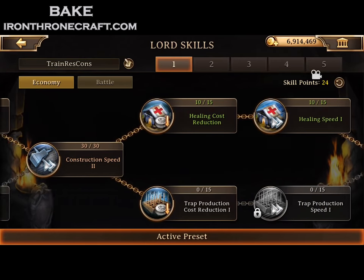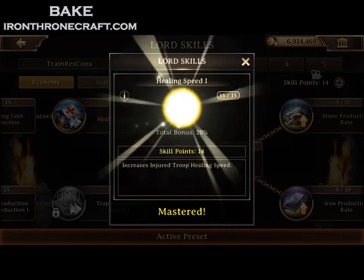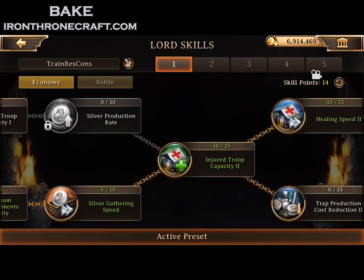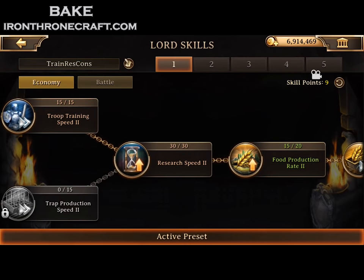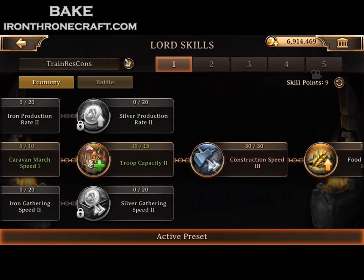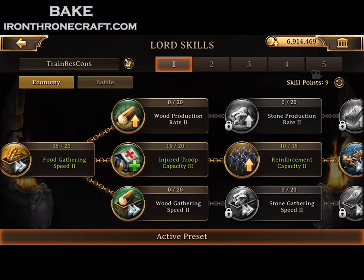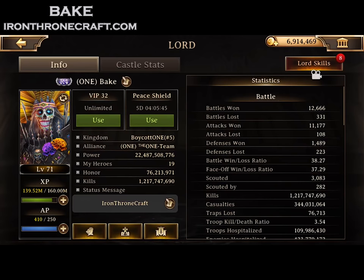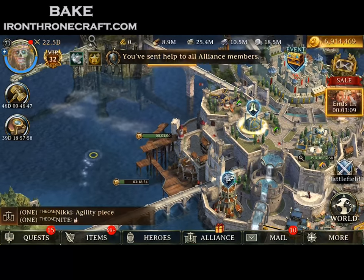It will reduce your timer by quite a bit. Now I'm going back in — you see I've filled out all the construction, training speeds, and research speeds. Now I'm filling in the troop training capacities, and I'm filling in the healing speeds and healing cost reductions. One thing to note: there is one tile that gives you troop training cost reduction, and that is basically the most important one when you are training. It reduces the cost of resources for the troops. So just get those priorities down, figure out how far you can get based on your lord level and how many points you have, and make multiple sets if you have to.